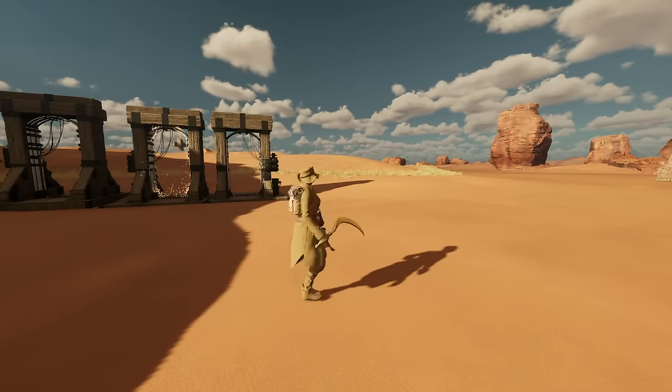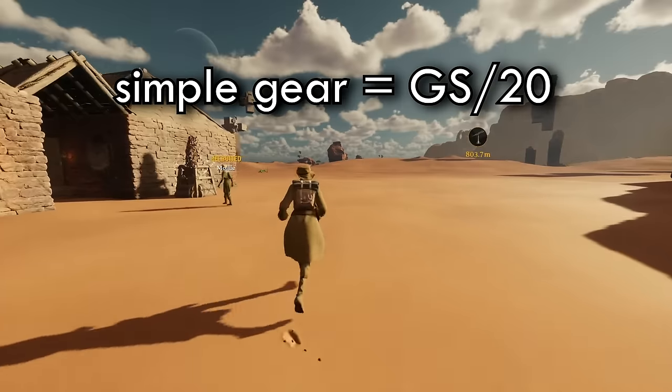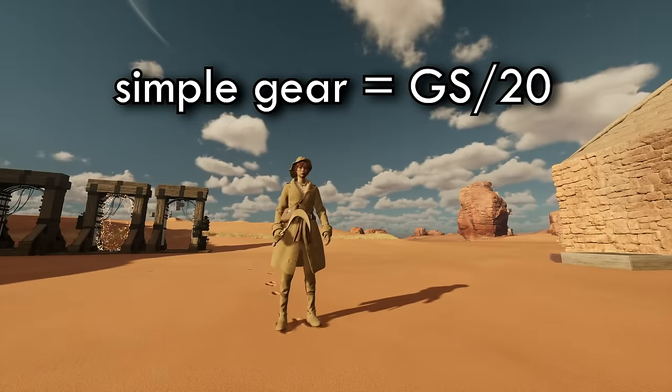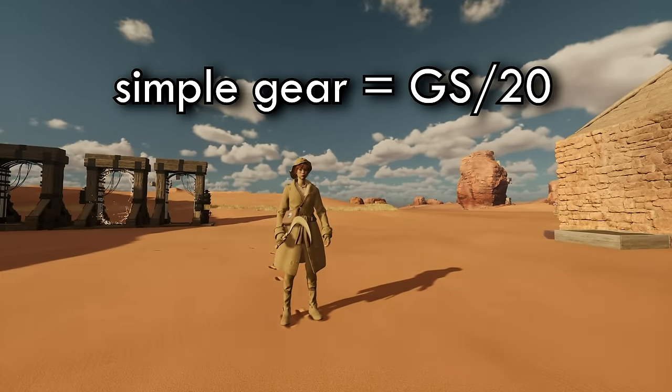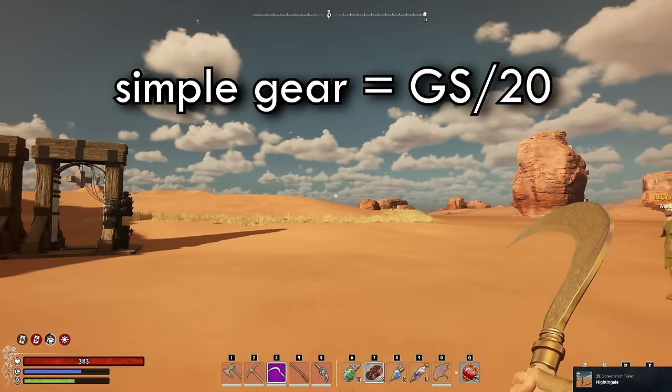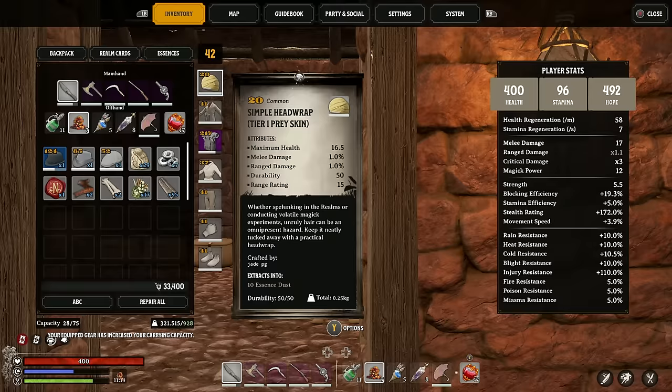I won't go too much into detail about the simple set, but you need to get access to the antiquarian site of power by getting your gear score above level 20. You never want to be upgrading this stuff beyond uncommon, and you definitely want to ditch it the first chance you get — and that will be when you get to the Trapper set.